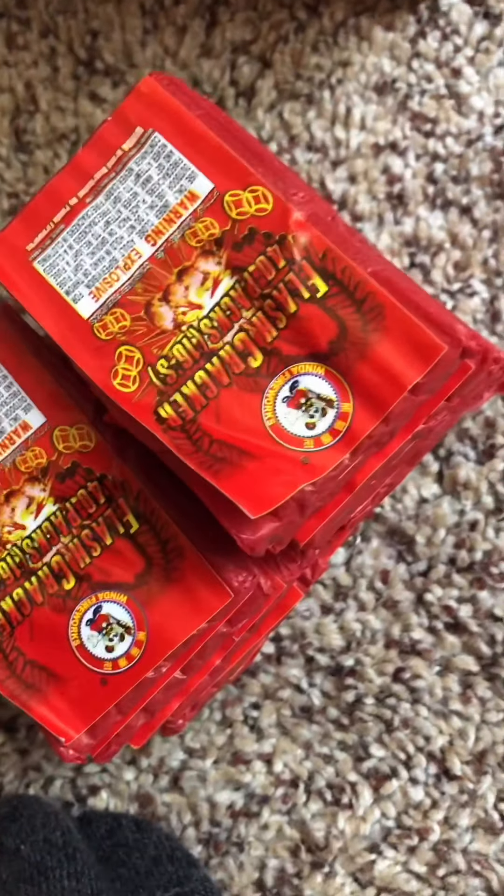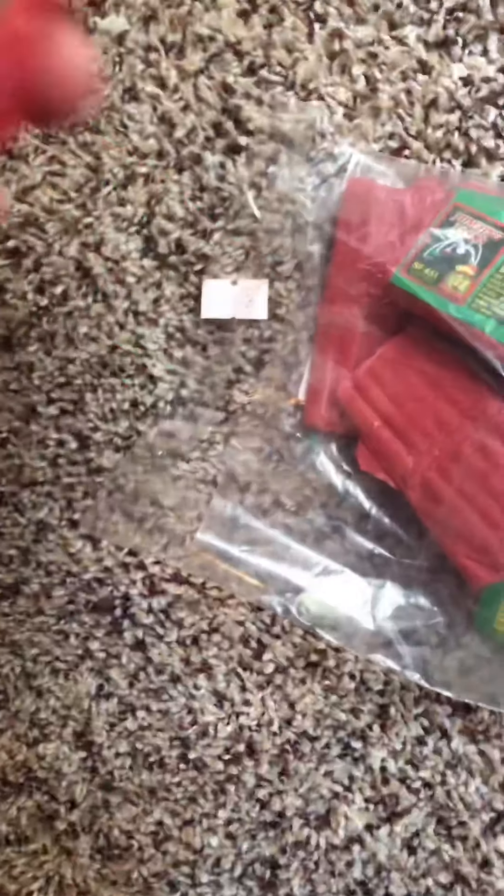Now moving on to some of the smaller fountains. I got a box of kingpins and a box of fire powers — I got these for free when I went to Shelton's Fireworks. And I have a Pensacola Waves cake. It's really old — the price tag still says $19.99.